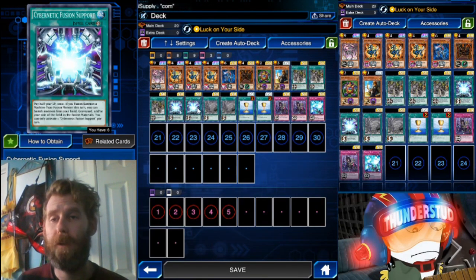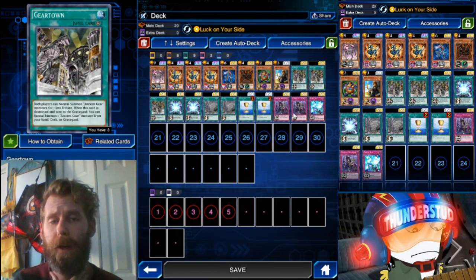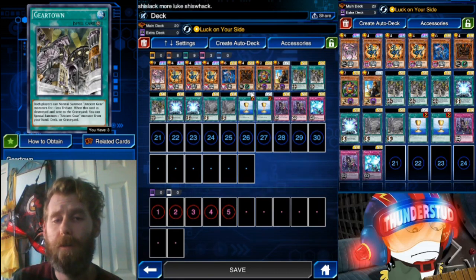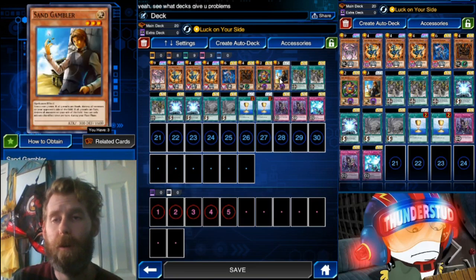And then to really finish it off is Cybernetic Fusion Support. This is pretty much a core in any Luck on Your Side deck because it makes getting under a thousand so easy. It cuts your life points in half no matter what you're at. So like I said, three Gear Town. Then we get to the actual Luck on Your Side cores.